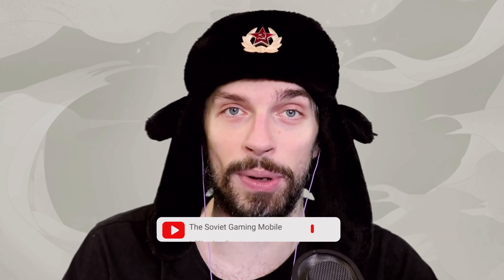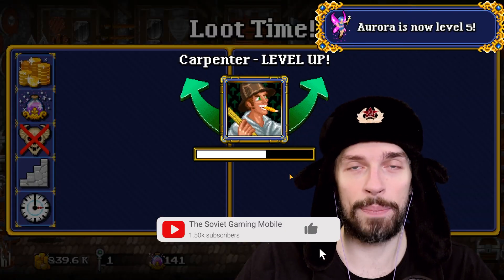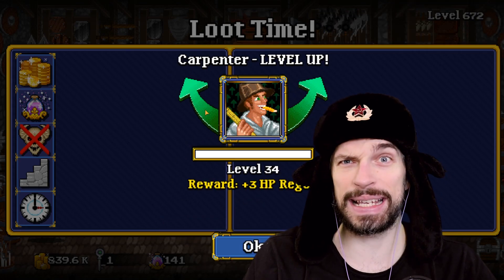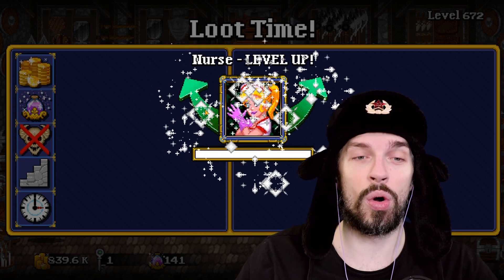Greetings comrades! SovietGaming here. Today we are doing the scripts guide for Soda Dungeon 2. Scripts are basically changing of the character behavior in the way you want them to act. It will most likely make them more efficient if you make the script properly, and they will do so much better on autoplay. This is what happened when my team managed to go through dimension seven with all those scripts.